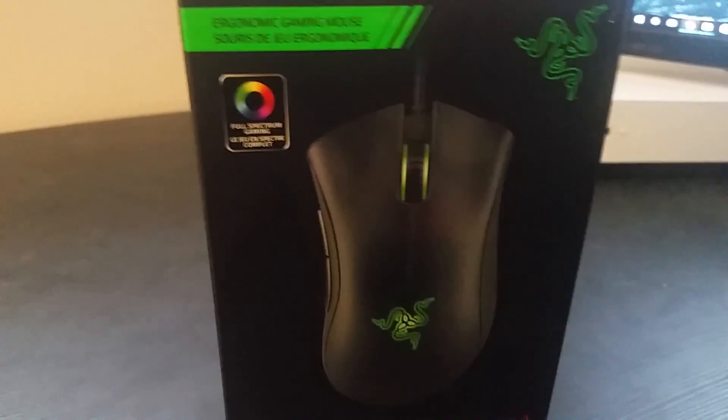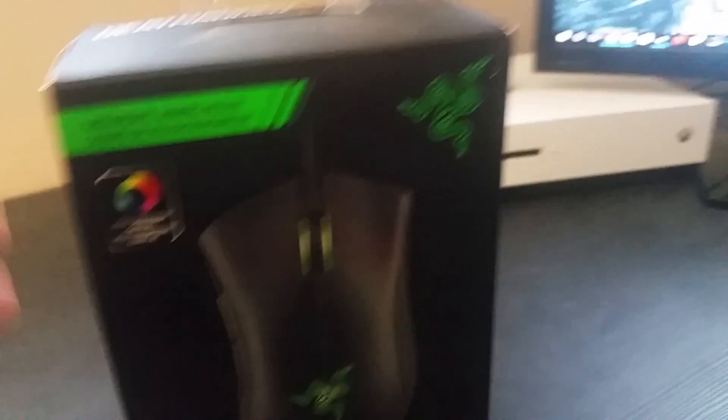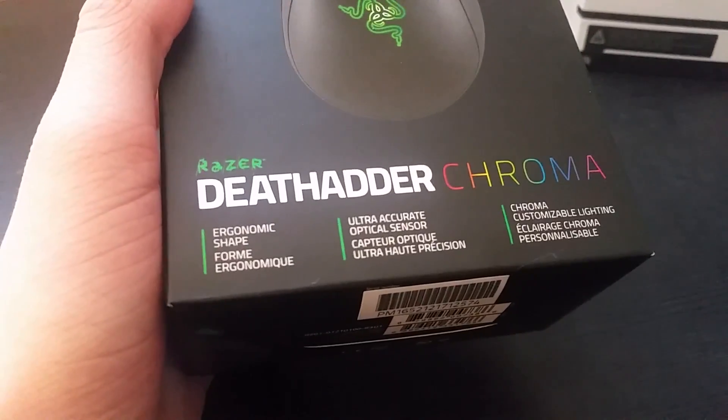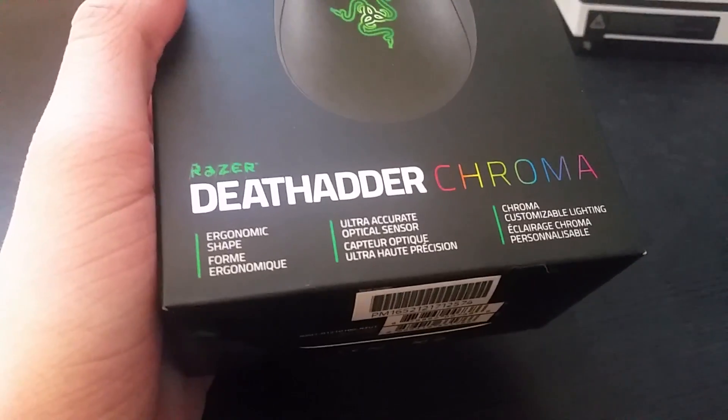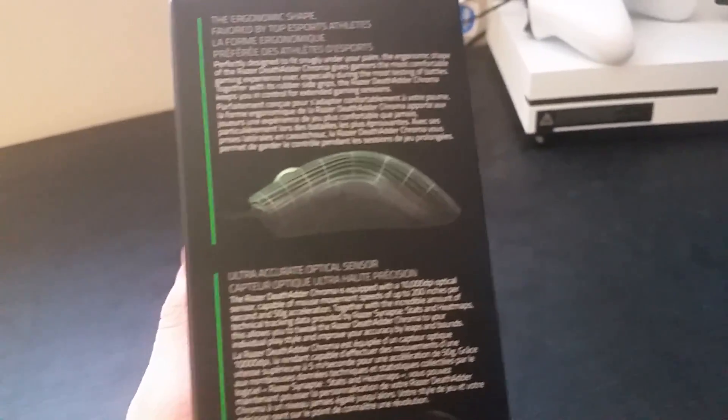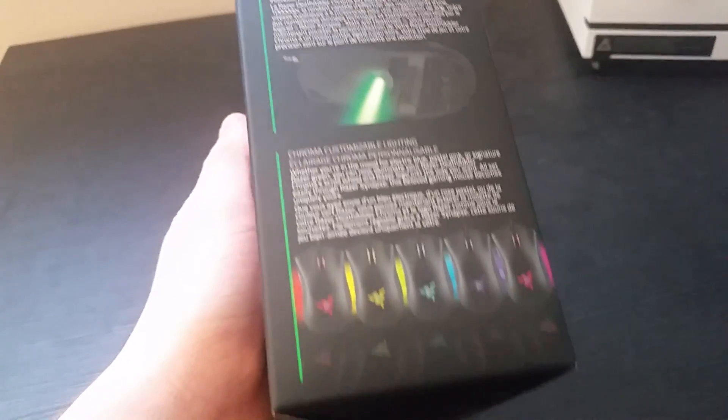Alright, so now let's take a look at the box of the mouse. On the front we got the product shot, the Razer logo, ergonomic gaming information, full spectrum RGB lighting, the name, and all the information about the mouse. On the side we have more specifications about the ergonomics, the optical sensor, and the Chroma lighting.